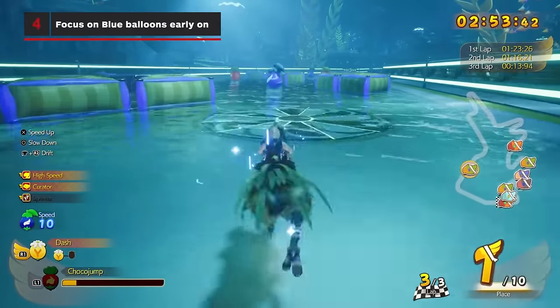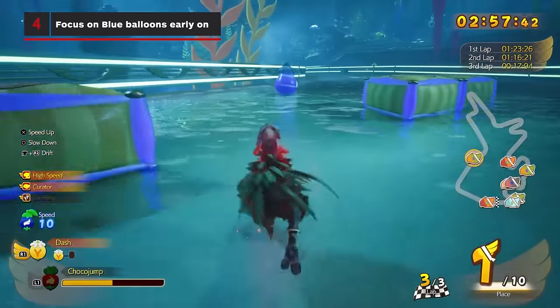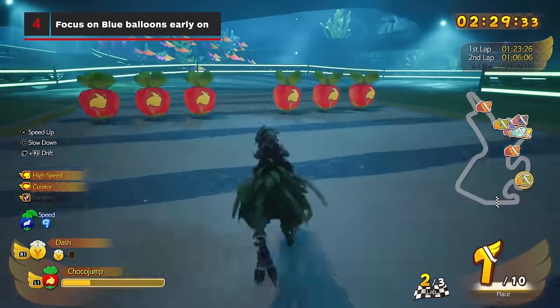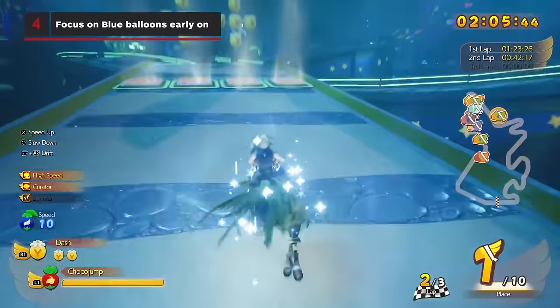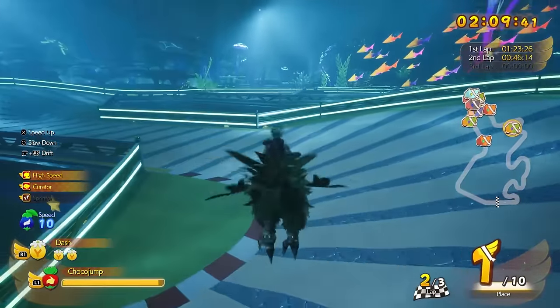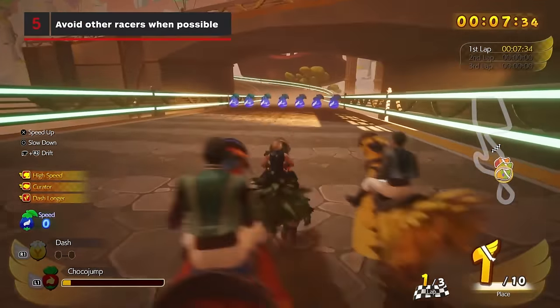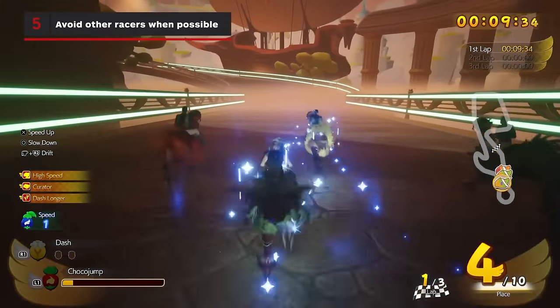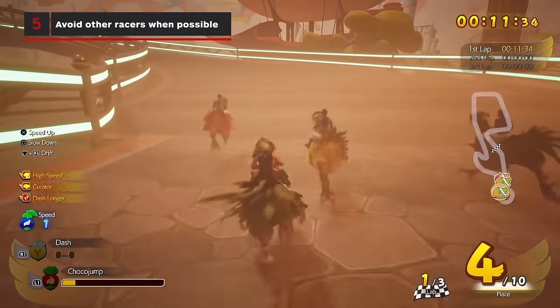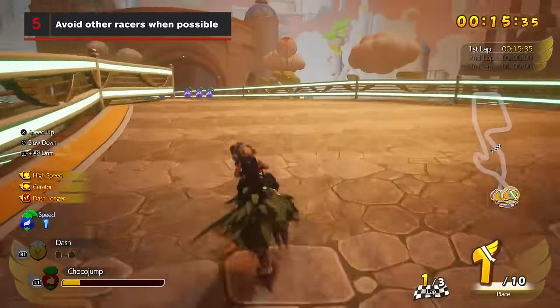Focus on blue balloons early on in the race. This will help you reach your maximum top speed quickly. Then focus on red to activate your ability and finally yellow for their consumable dash charges when you need them most. Avoid other racers when possible, as each collision will not only bounce you around the track if your weight is lower than the other Chocobo, but it will also reduce your collection of blue balloons and reduce your maximum speed.